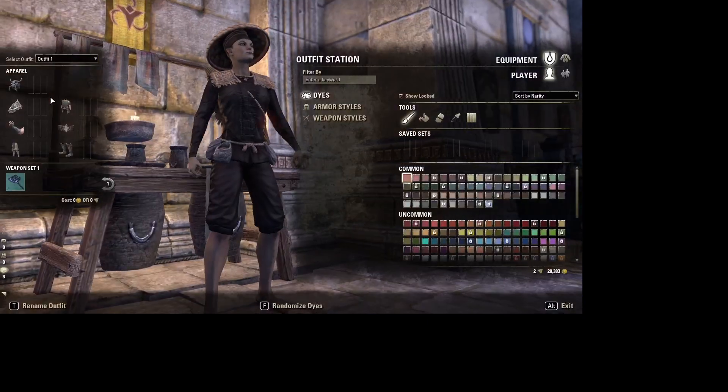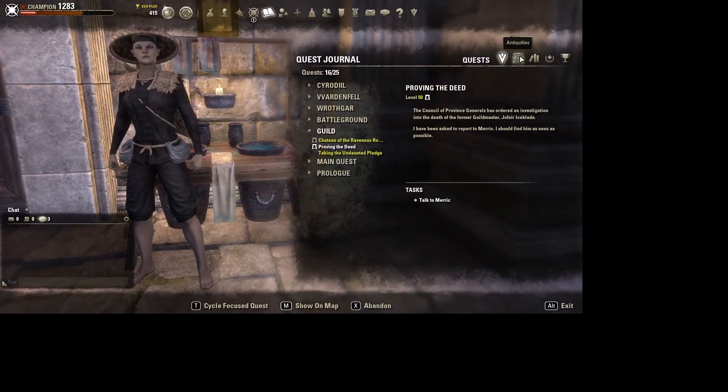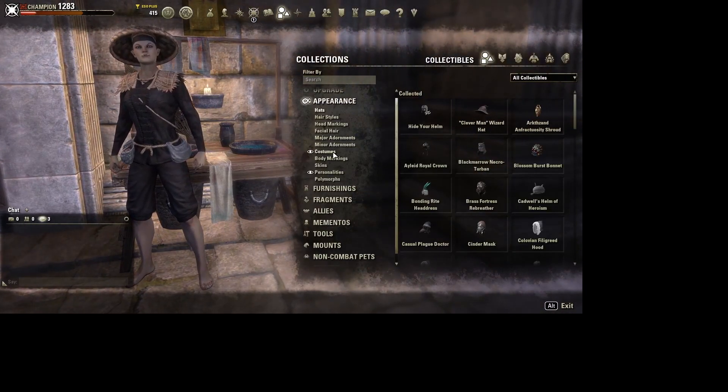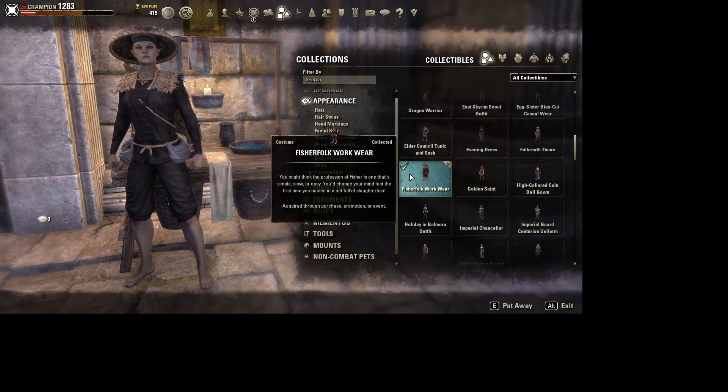For our appearance, we're using a costume called Fisher Folk Work Wear. It's under your collections, appearance, and costumes. This gives it that extra persona and vibe — it's got really cool belt buckles with holsters for worms and bait, a net on your back, and bamboo shoulders and a helmet hat that really top it off.